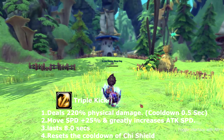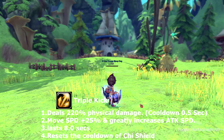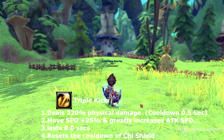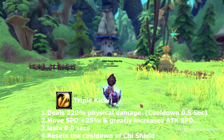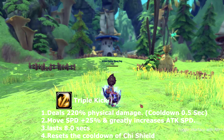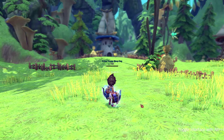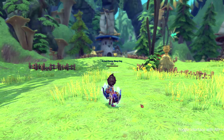The final attack in the combo is called Triple Kick. Triple Kick adds 25% movement speed and greatly increases your attack speed. It lasts for eight seconds and resets the cooldown for your defensive skill, Chi Shield.